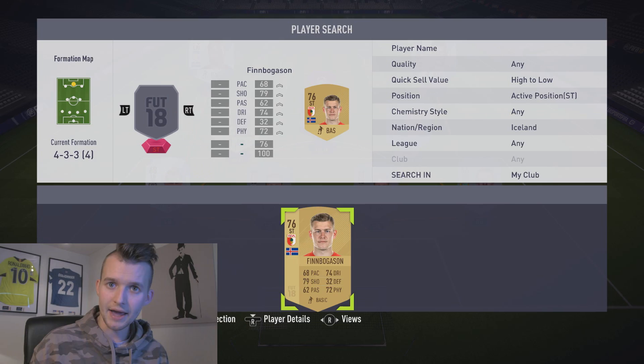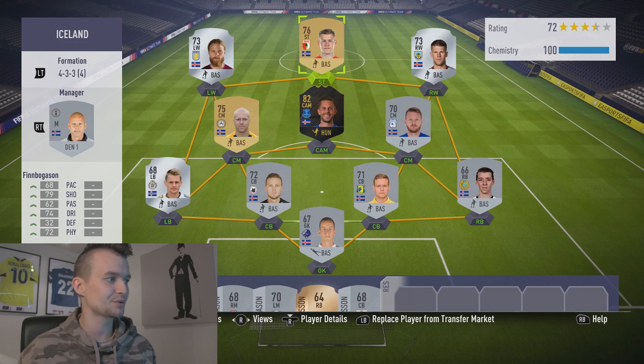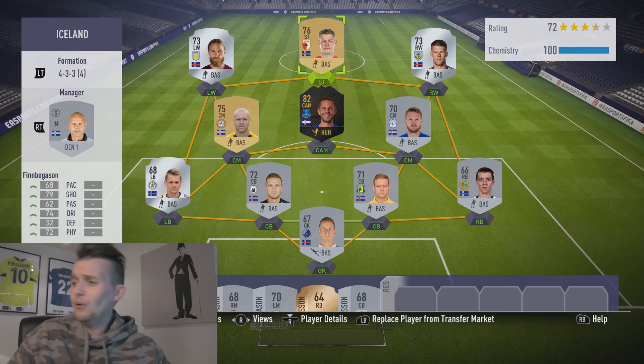And to round off my fantastic Iceland team, we've got this guy — Alfred Finnbogason — 68 pace, 79 shooting, 74 dribbling, 2-star skill moves, 72 physical. It is ready, it is absolutely ready.